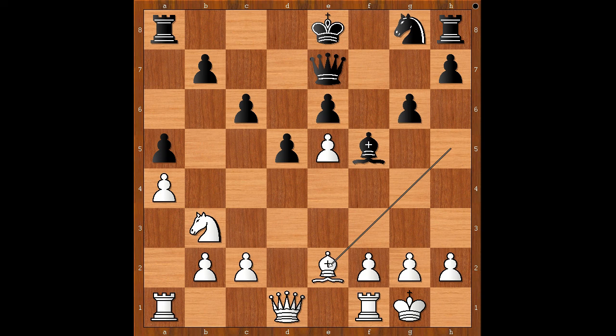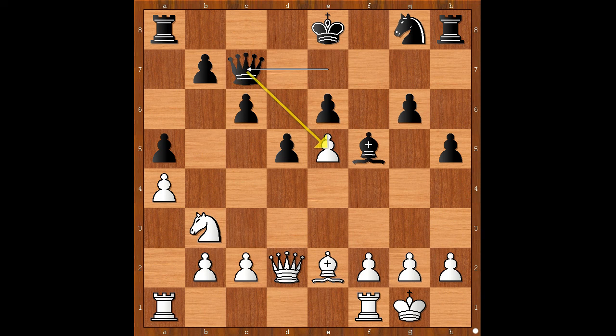Bishop to e2, h5, queen to d2, queen to c7 — attacking the pawn on e5. How would you defend the pawn? Adams played bishop to d3. What a lovely move. Knight to h6. Well, there was a little trap set up here.